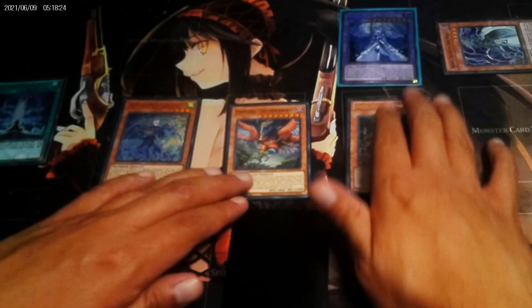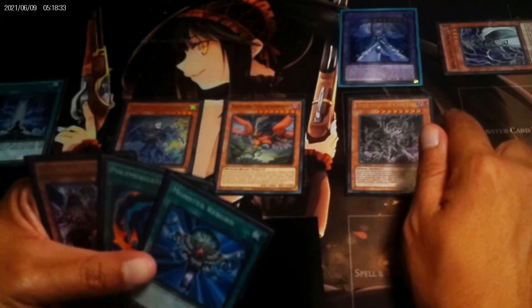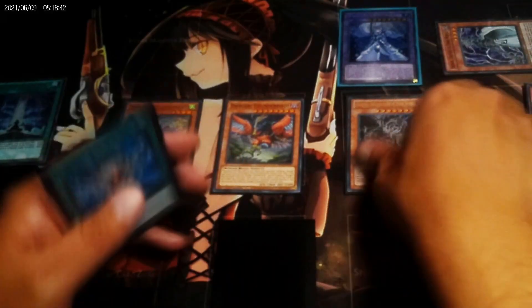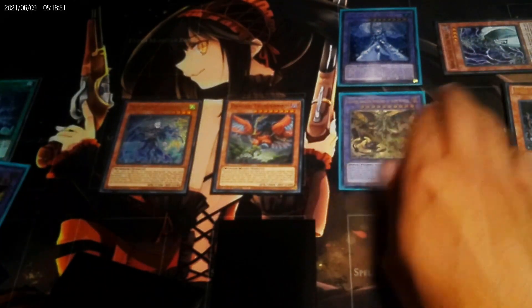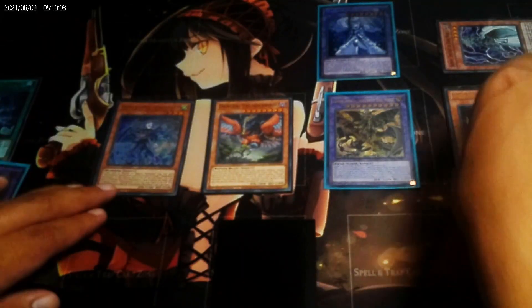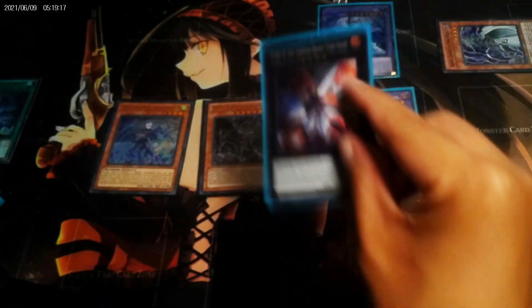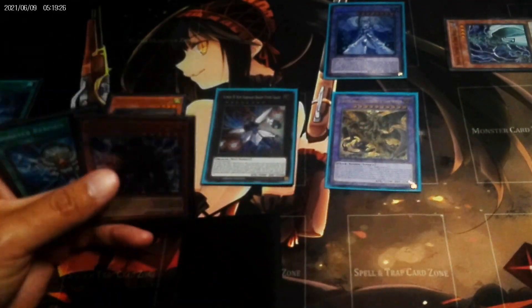King of the Swamp plays as Lukalios special summon. Polymerization — Silver, Grapha. Grapha Dark World special summons Silver back, Grapha put back. XC — going to Titanic Galaxy. And what a big lineup you've got right there.